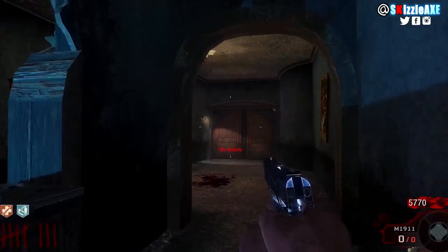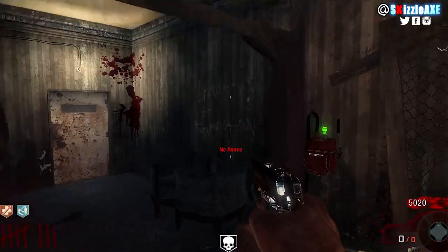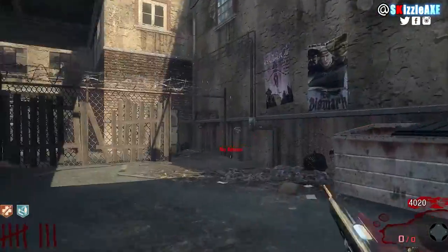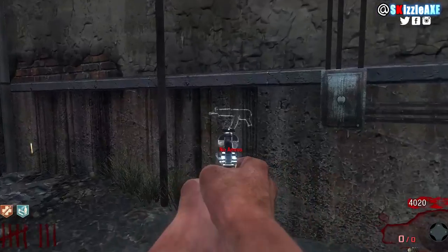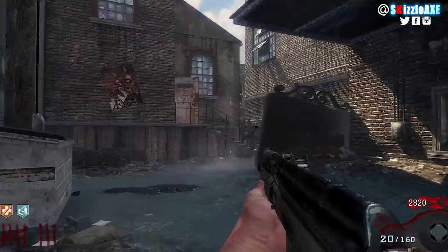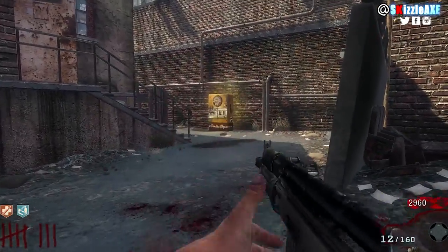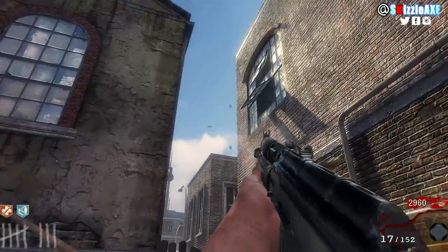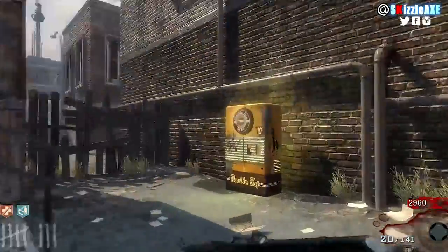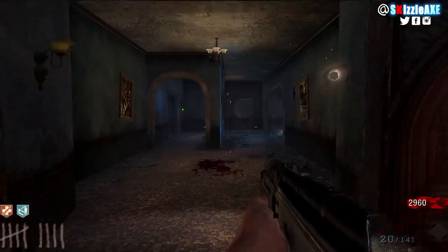Starting from Black Ops 1, the AK-74U was a wall buy in Kino Der Toten. In the Kino Der Toten remaster it's the VMP that replaced it — I wish we had the AK-74U as a wall gun, it would diversify the map. In the original Kino Der Toten, it costs 1200 points and comes with 20 ammo in the mag and 160 ammo in reserve. It also comes with the beautiful iron sights. I'm gonna play the sound of the gun uncapped and then the pack-a-punch version, so stay tuned.